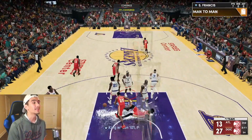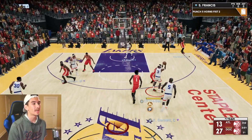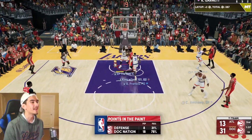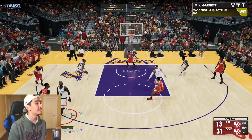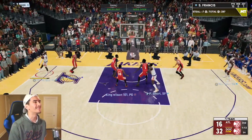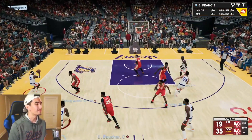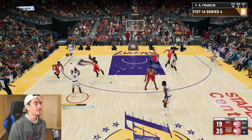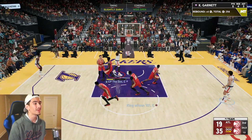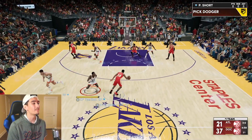He comes in, knocks down a three, dunks it twice. Now Silas is wide open — this guy's team name is 'defense' yet he plays no defense. On offense we're getting everything we want, making it look way too easy. Steve Francis has 10 off the bench — is he ever gonna miss? He's getting to the rim, dunking, throwing great passes. ML Carr misses the three but thanks to that great second quarter, we have a huge lead.